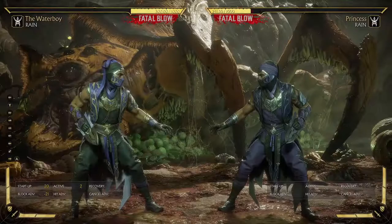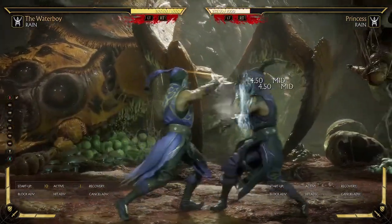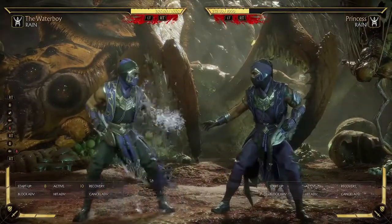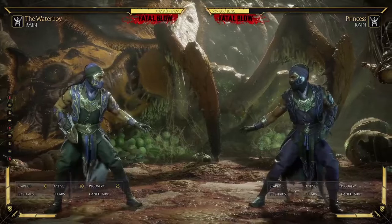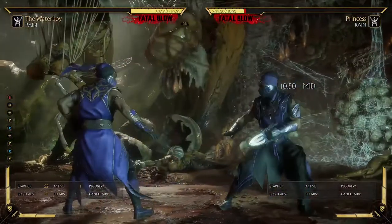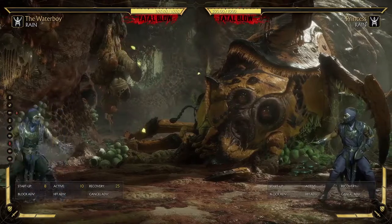Evaporate is good against projectiles obviously, but be careful - there's a lot of recovery, 25 frames. When we first saw previews we thought you'd just teleport into their face, but it's actually dangerous. Look how long it takes before you can block again - he's vulnerable the whole time. So use this against projectiles. It's 8 frames of startup so you might get away with using it through slow gaps, minus 16, but I haven't tested it so I'm not sure.